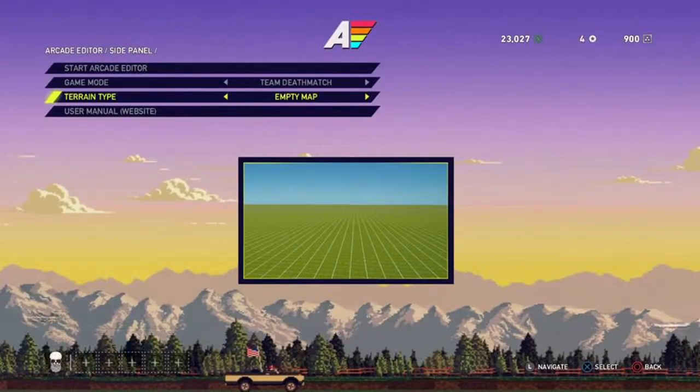In this series I'm going to be taking you through the steps you need to do to build yourself a competent map. In this case we're just going to do a simple team deathmatch map. We're going to use the empty map terrain because it makes it far easier to line everything up and build it cleanly in the first place. We can go on at a later date, add textures, add terrain, and then really bring the map to life.